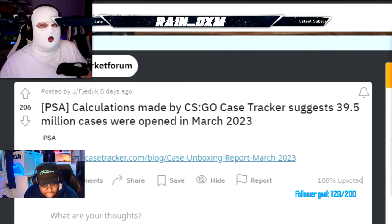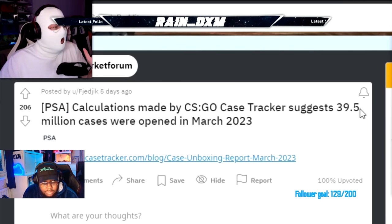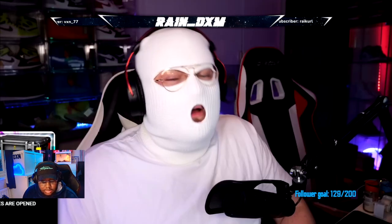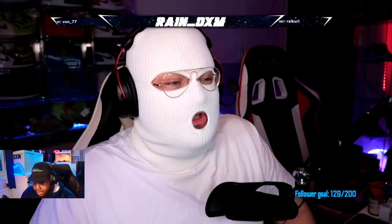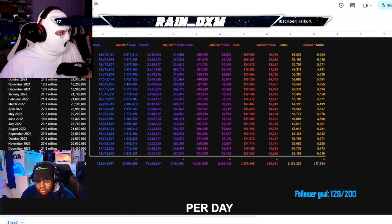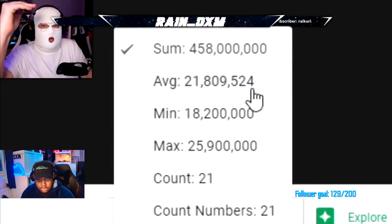Calculations made by CSGO Case Tracker suggest almost 40 million cases were opened in March 2023 — last month. If you think about it: each case now on average is about $2, and each key is about $2 too, so that's $4. One guy opened $400 worth of cases in a single game and got nothing good. The average cases being opened per month is usually around 21.8 million, so 40 million is almost double the normal rate.